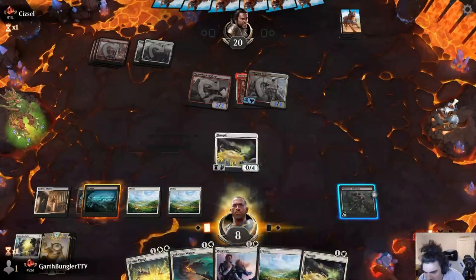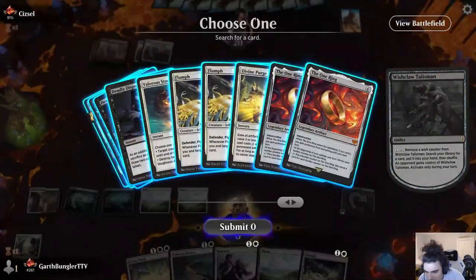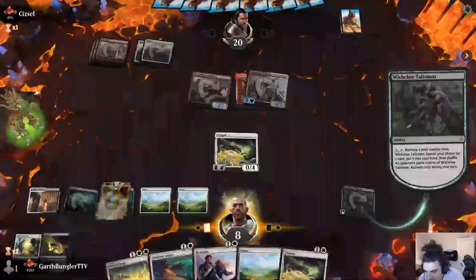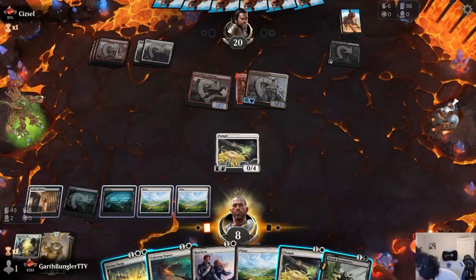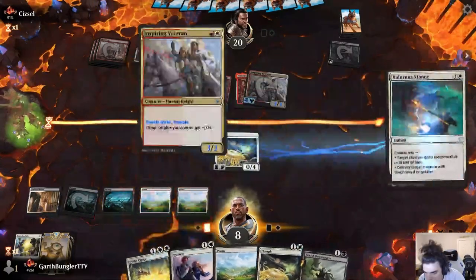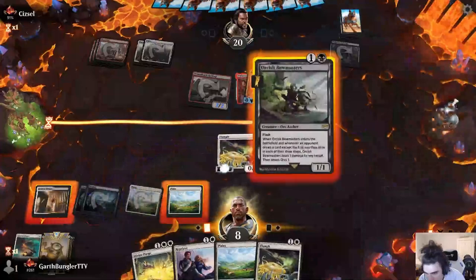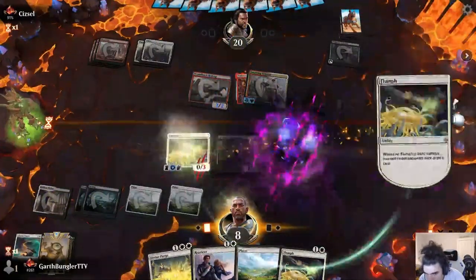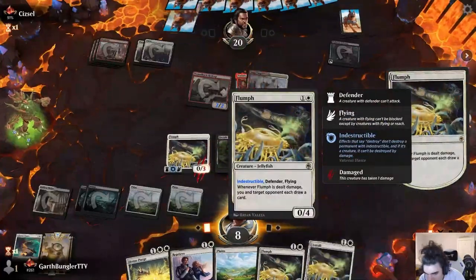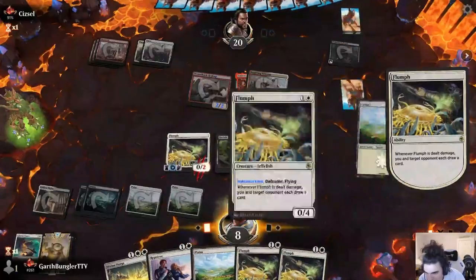Honestly, things are looking not too bad. We get a search here for the Bowmasters. And it's at this moment, I believe, where I go and check the deck size — and he's got 86 cards in his deck for some reason, which means doing this the normal way isn't going to work. So I think the game plan I had here was: screw it, I can't mill him out because he's got 86 cards in his deck for absolutely no reason.